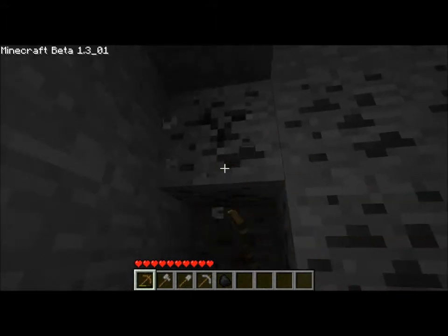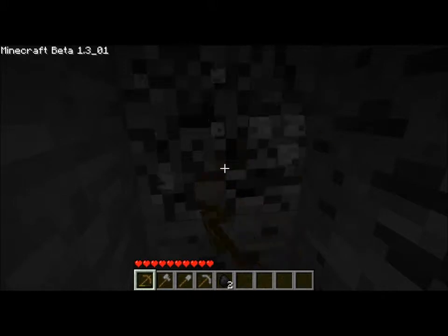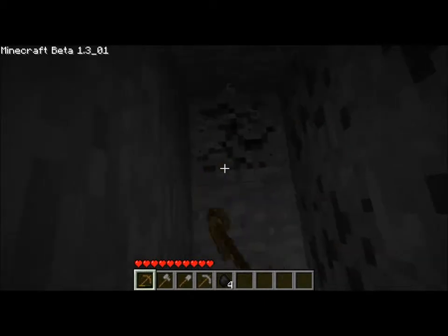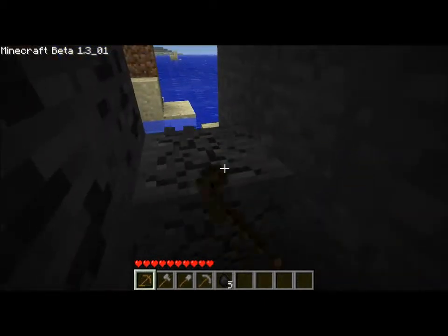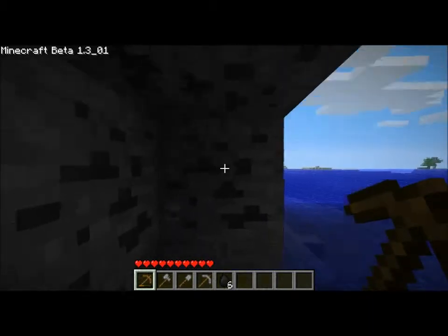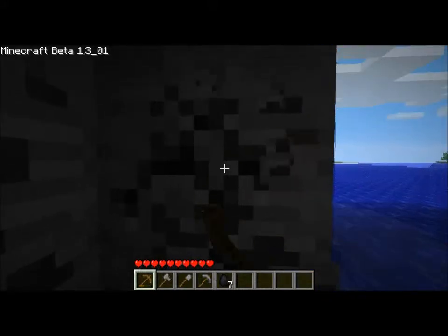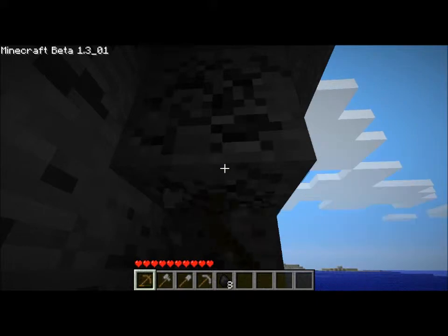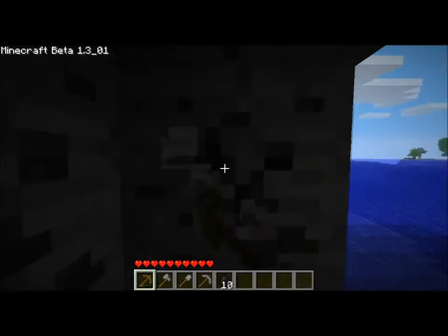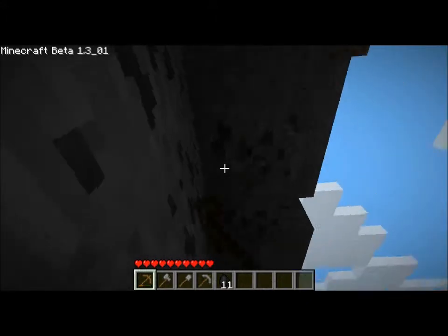When you get coal it's just a black lump in the bottom of your bar. Coal is probably one of the most important things you can get in the game — it lets you make torches which prevent mobs from spawning and light your way, really useful when you're exploring caves. You also use it to power stoves which smelt ores into metals, and sand into glass. I might get enough coal that we can actually put glass windows in our house tonight.